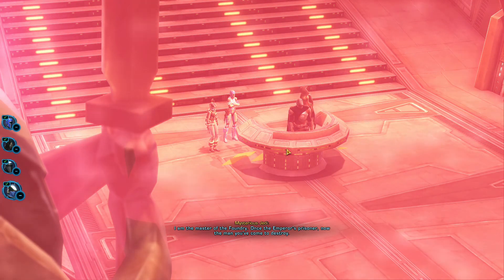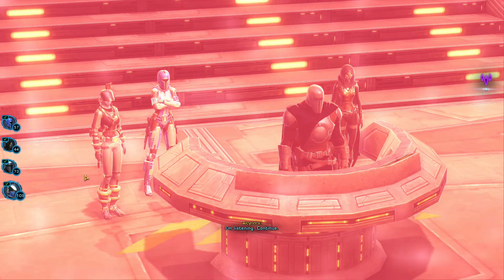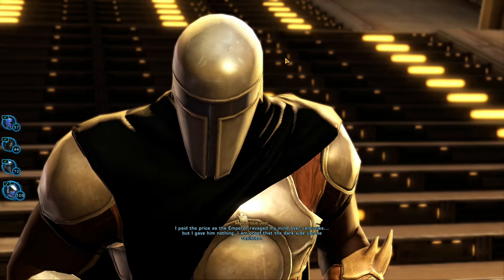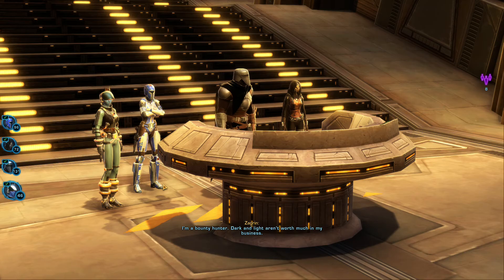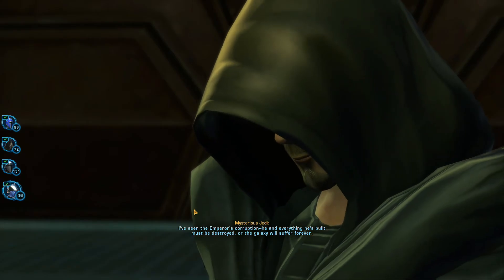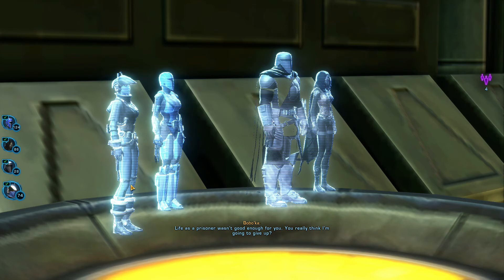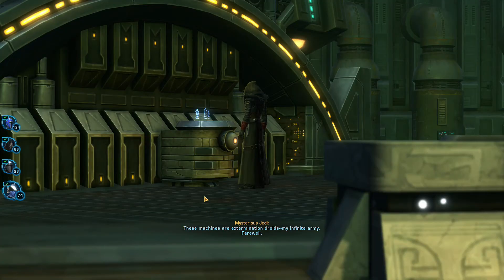It's time we talked. I am the master of the Foundry — once the Emperor's prisoner, now the man you've come to destroy. I've seen the Emperor's corruption. He and everything he's built must be destroyed, or the galaxy will suffer forever. You don't need to die with him. Surrender, and you can wait out this war as comfortable prisoners. You really think I'm going to give up? I hoped. You leave me no choice but to turn the Foundry against you. These machines are extermination droids — my infinite army. Farewell.